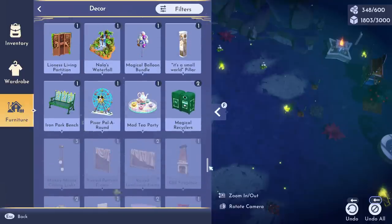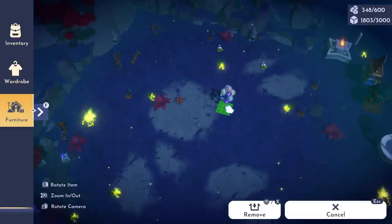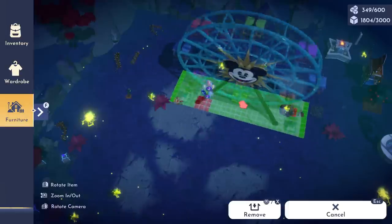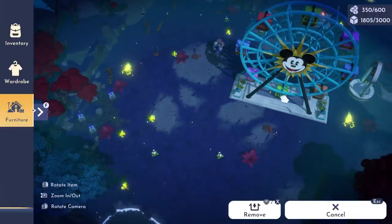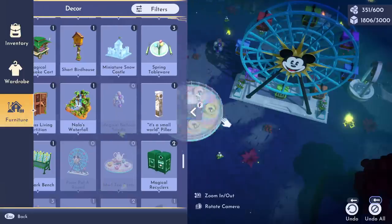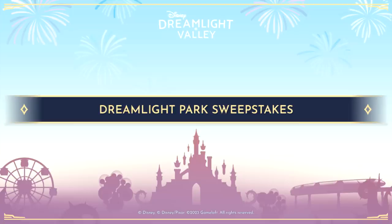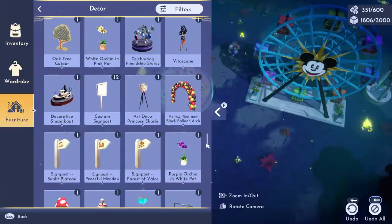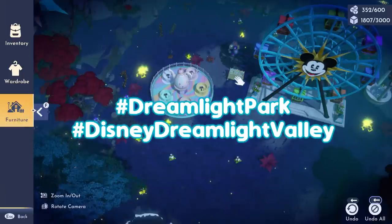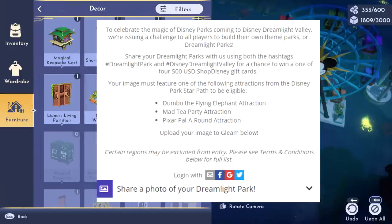There are two ways to go about this: you can either just place your stuff down when you get it out of your star path, or if you want to spam as many as possible — say you have a bunch of coins and want to buy a bunch to help boost us toward the goal — you could spam them around your valley. Or you could actually build a super sick theme park, which has a benefit for the sweepstakes too.